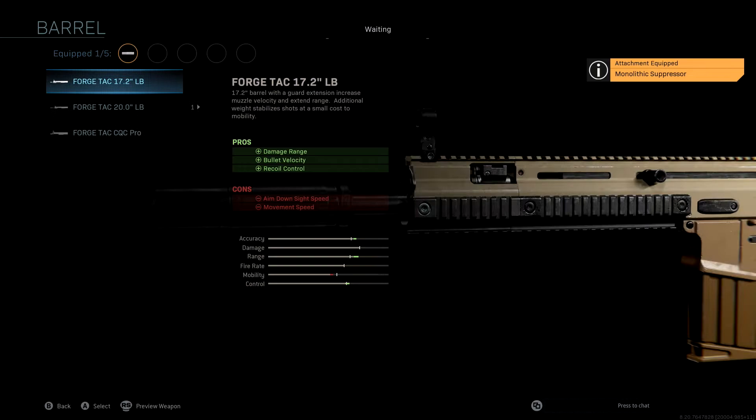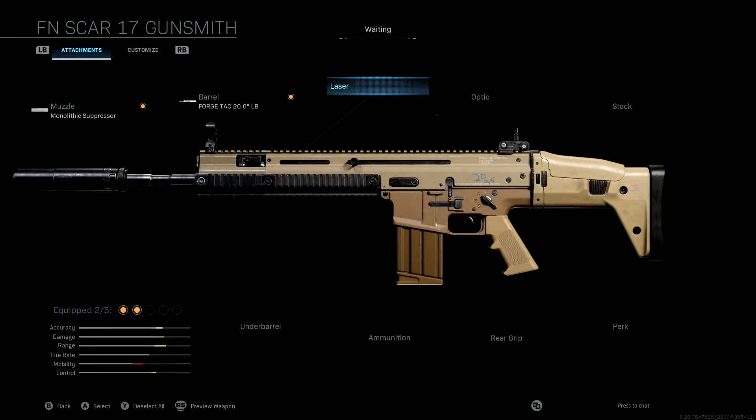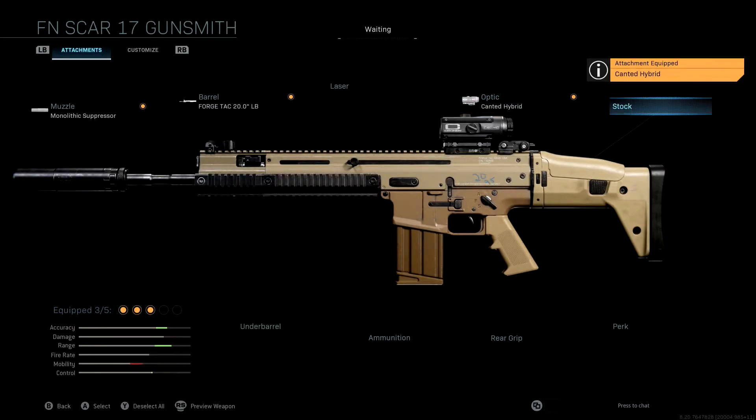The barrel we're using is the ForgeTac 20, giving us damage range, bullet velocity, and recoil control — the best barrel for distance. We're leaving the laser off for this defensive class setup since we don't need hip fire accuracy. The optic we're using is the canted hybrid. With it, you have somewhat of a mini reflex but also a long-distance scope that allows you to do well at very far ranges with a 3.25x scout scope — giving us a nice boost to accuracy and range. That said, it's personal preference; if you have another optic you like running, as long as it's not a sniper scope, you should do well.